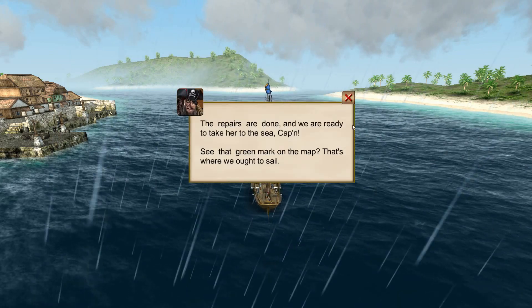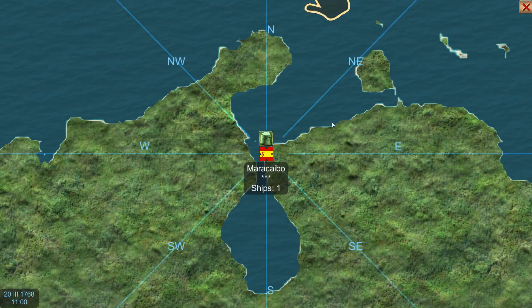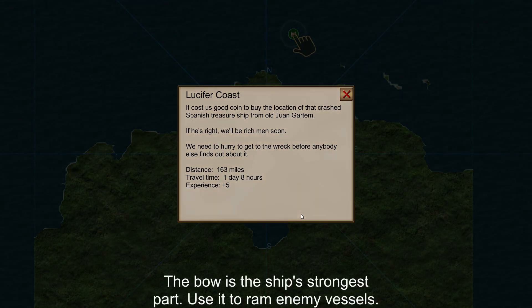Ready to sail. Repairs are done. That green mark is where we ought to go. We spent good coin to buy the location of the crashed Spanish treasure ship from old Juan Gartan. If he's right, we'll be rich men soon. We need to hurry to get back to the wreck before anybody else finds out about it. Distance: 163 miles, travel time one day eight hours, experience plus five. Let's set sail.